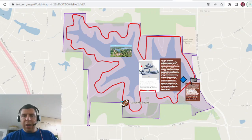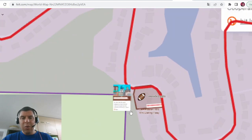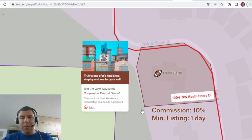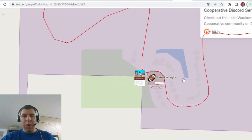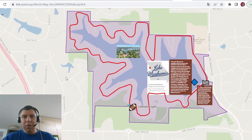This video is sponsored by Lakeside Legits, which is part of the Lake Wacomis Collective in Kansas City. If you're passing through Kansas City or if you're there to mint some legits, consider heading over to Lakeside Legits to either list some of your legits that you no longer need, or to check out their inventory of great legits to help complete some of your collections. If you want to inquire more about their shop at 1004 Northwest South Shore Drive, or if you want to learn about how you can become part of their collective, they do have a really cool racetrack planned all the way around the lake, which is a really unique way to use the geography within the metaverse in order to create a unique experience. You can find a link to their Discord server in the description below.